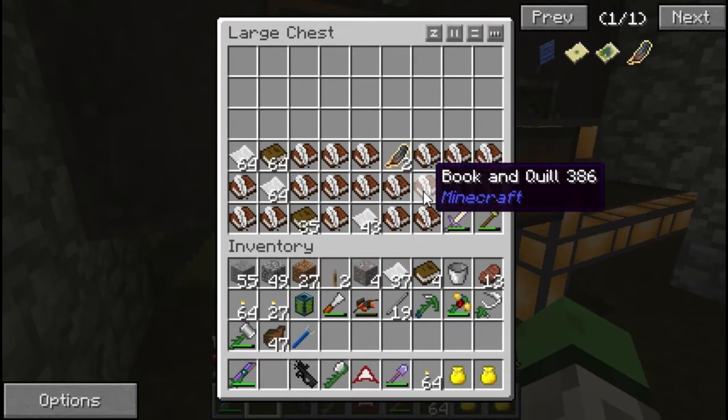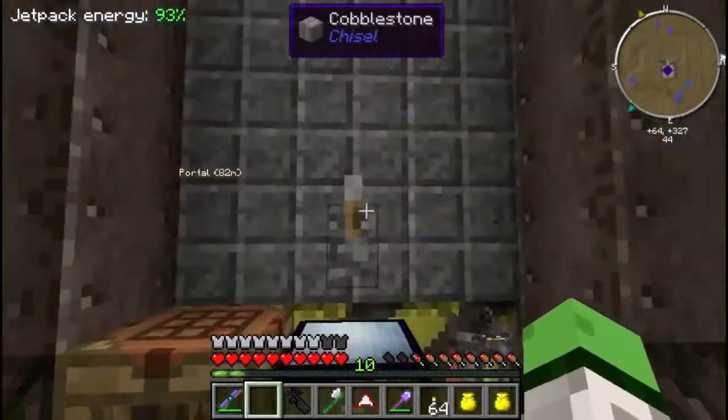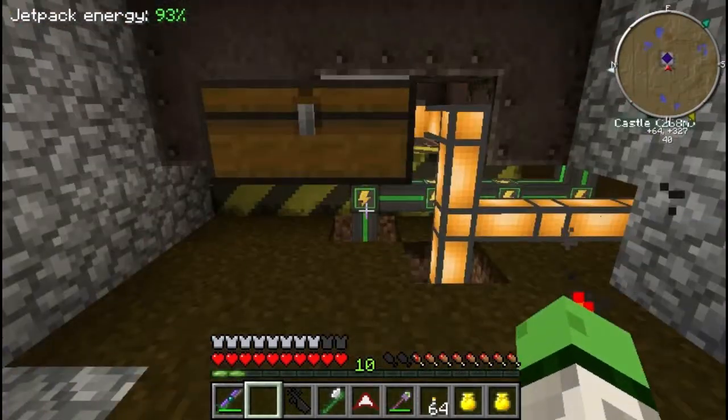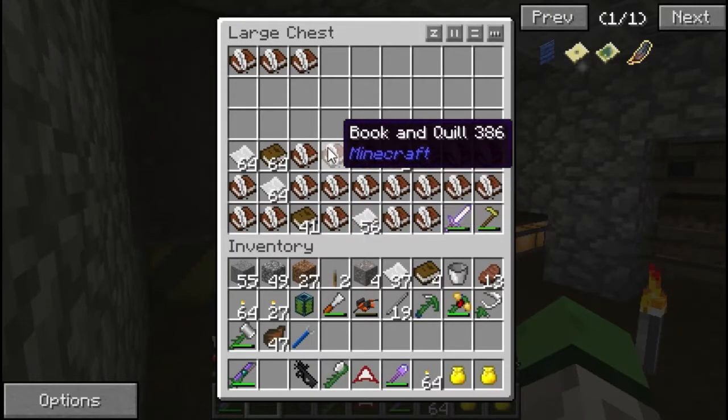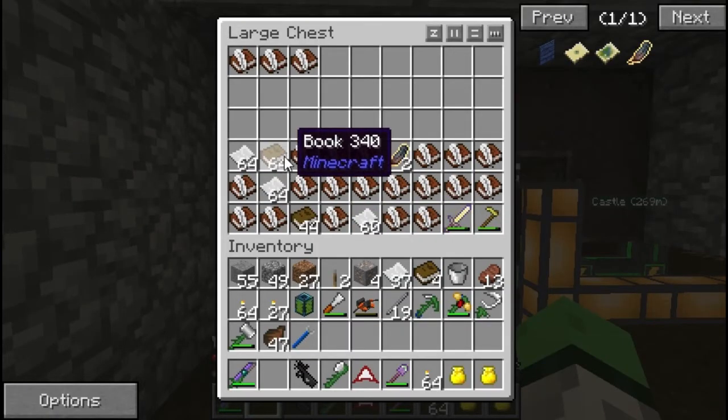So we got a lot of written books as well — that's something I didn't know. Let's just shut you down before you go too much. Something I noticed with the zombie pigmen: they all drop gold swords, and if this gets clogged then the whole grinder will stop. So you gotta be careful with that.